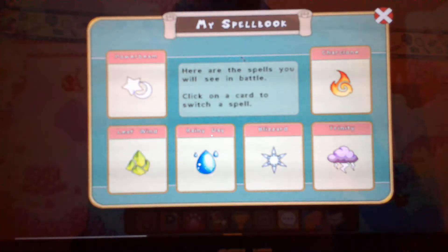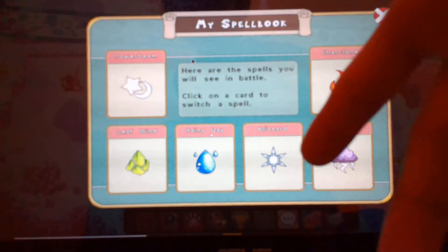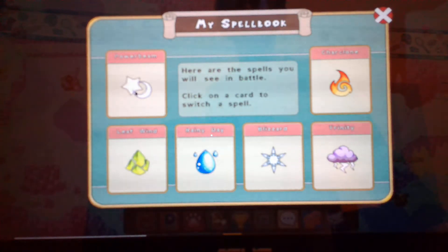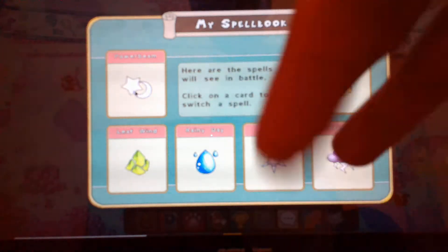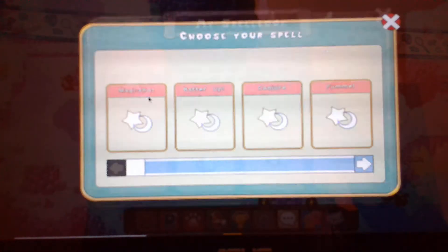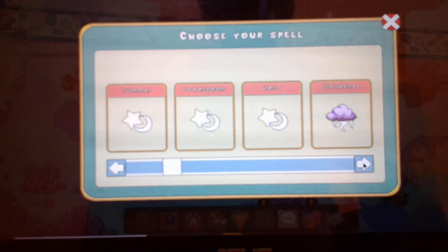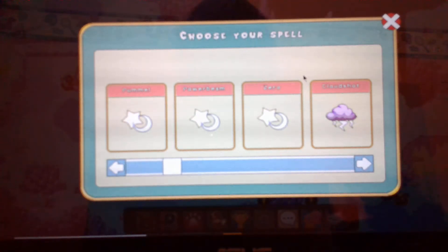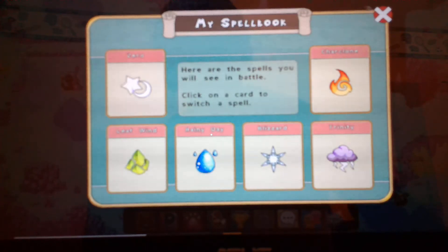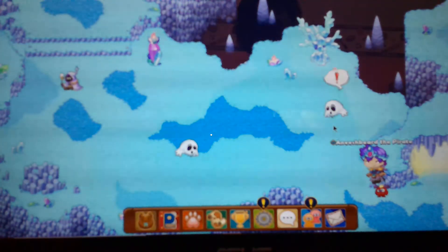You want to switch a spell out so that a different spell can come in. So you have Power Beam — you click on that spell, and then you scroll to the spell you want to switch it out for. I'm going to switch this spell out for Zero. I click on this spell, and now when I go to battle it will be there.